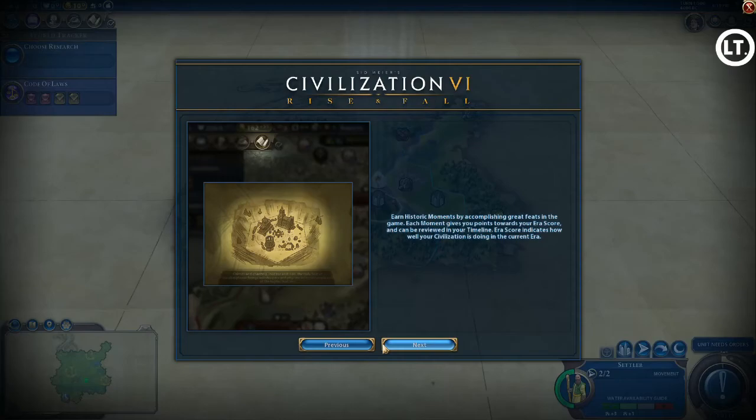There are things called historic moments — every major action in our civilization gets recorded on a timeline. A lot of those major moments will add to what's known as an era score, tracked in the lower right corner by the end-turn button. Eras are ancient, classical, medieval, Renaissance, and so on. If you accumulate enough historic moments within an era, it affects how your civilization performs in the next one.